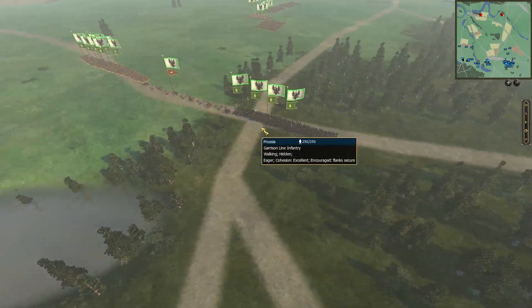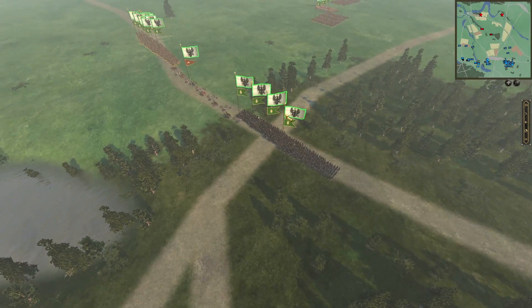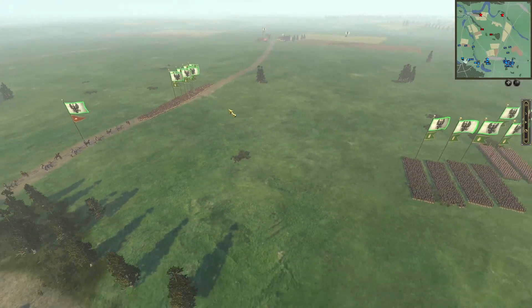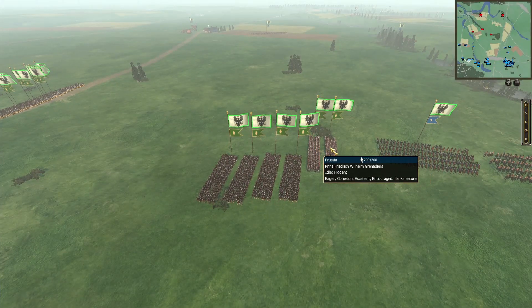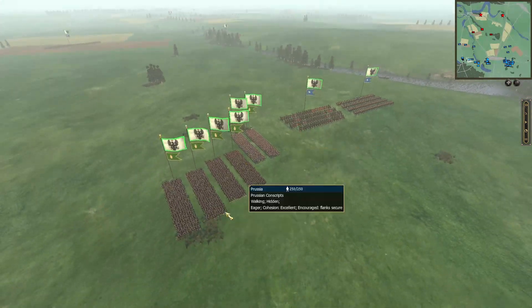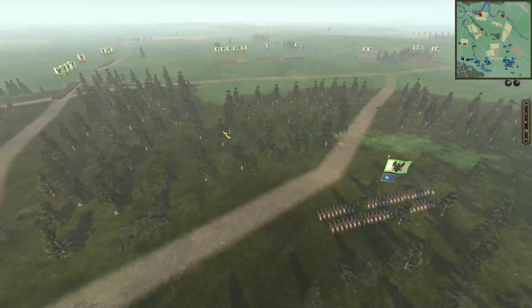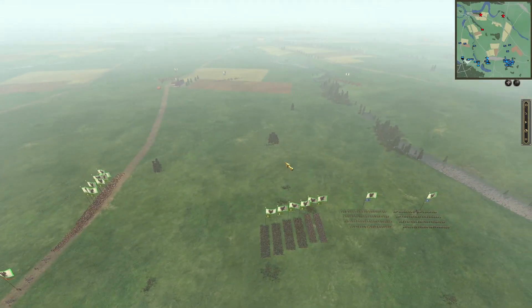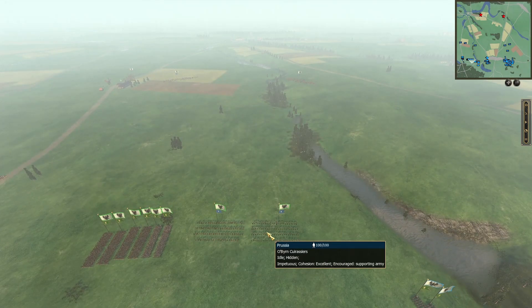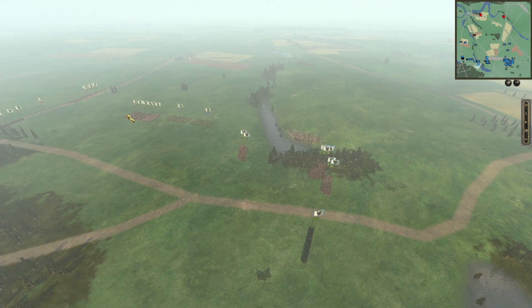Following that is a 12-pounder foot battery from Prussia, and then some Garrison line infantry in reserve with 250 troops per unit. More to the center I have my 2 elite grenadier units and 4 Prussian conscript units — so really cheap and really expensive — along with my cavalry and my field marshal. Pretty infantry-heavy, only 1 artillery piece, 5 cavalry with 2 being medium and heavy cav. Fairly balanced but definitely leaning infantry.